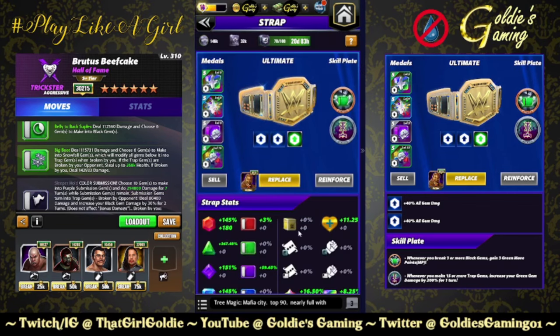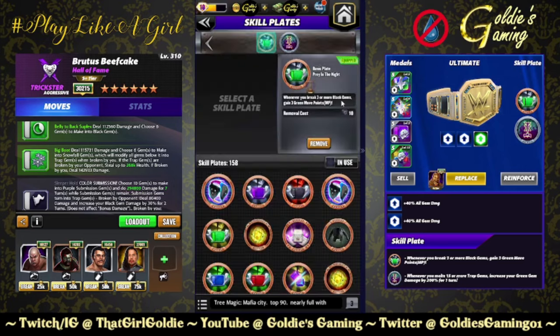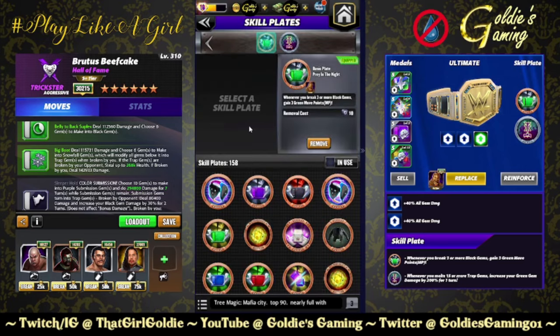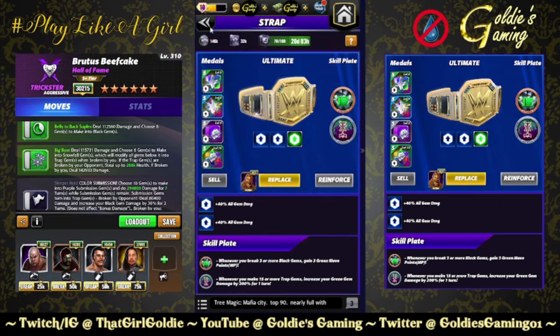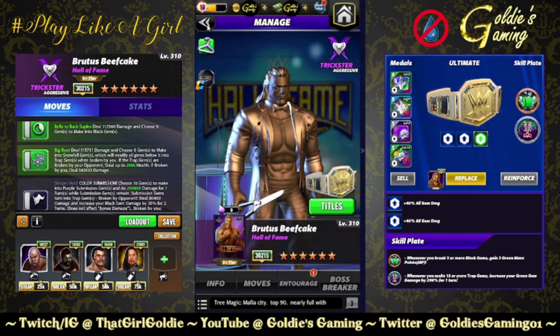For the belt, just a regular Fury 2 set — nothing crazy. We're using the Prey in the Night plate: whenever you break three or more black gems, get three green move points, which helps us recycle. It might be a turn or two slower depending on the board, but that's fine. The Last Ride plate is on for the next build: whenever you make 15 or more trap gems, increase your green gem damage by 200% for one turn. No gears for this preview.